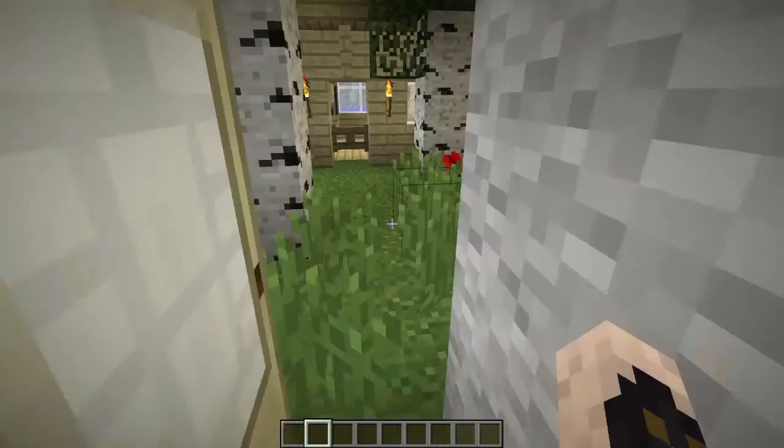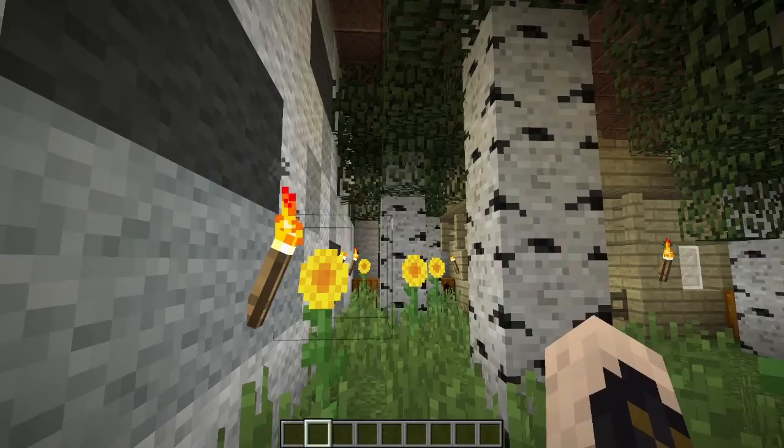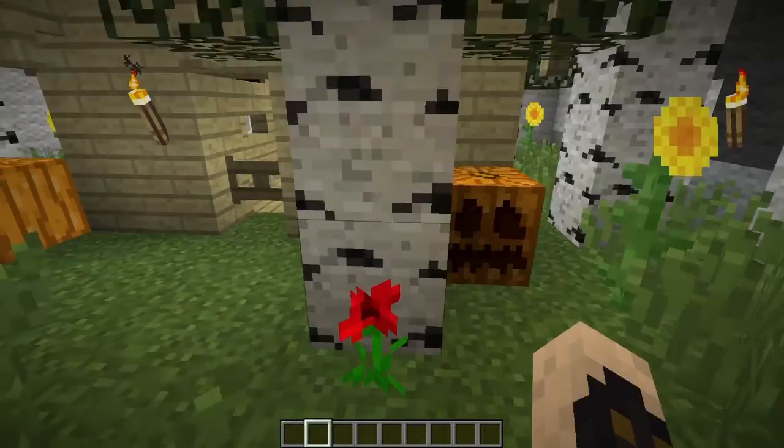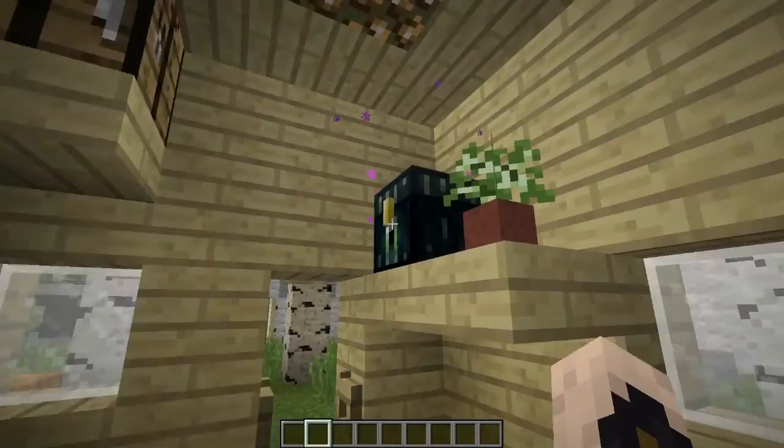Next up we have a birch forest. These are somewhat boring — sometimes they'll have some sunflowers and stuff like that, and on occasion they'll also have some pumpkins. I put in a jack-o-lantern and a lit pumpkin here so that you can tell the difference between a lit and unlit one. We have the sort of things that birch wood will make and of course an ender chest.